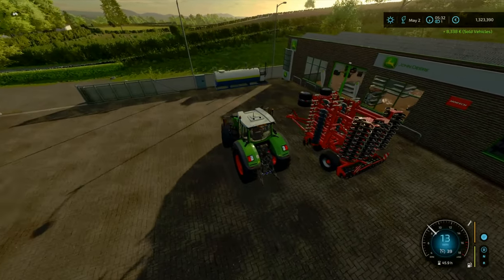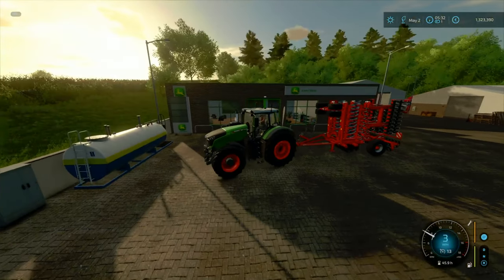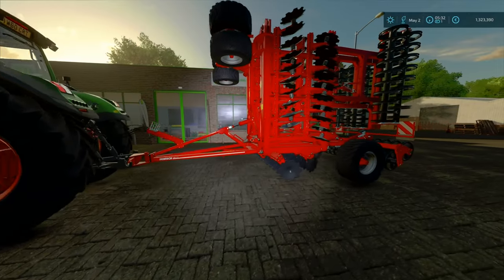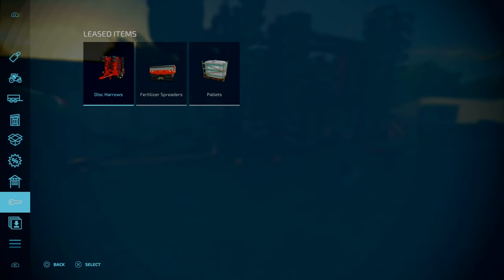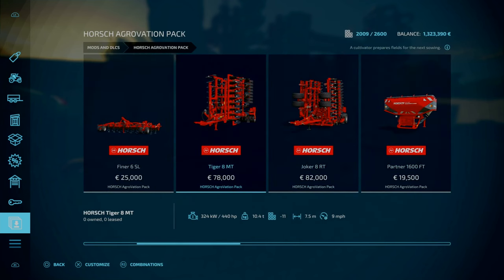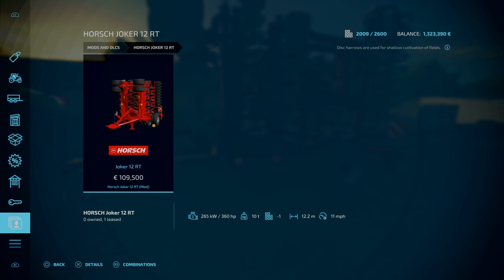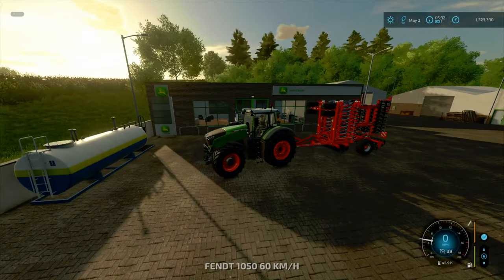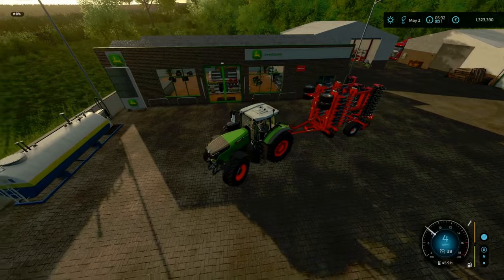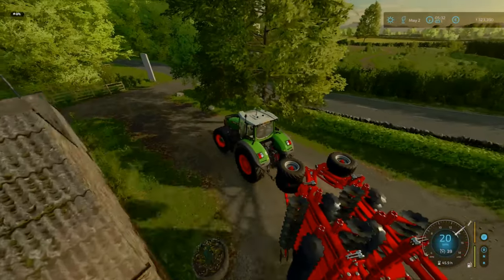It was going to struggle fitting around some lanes - even on the road there was overhanging. That's why I've gone with the Horse Joker 12 RT. I don't think it's part of the horse aggravation pack - I think it was a modded one. Yeah, so that's a hundred grand. We should look at horsepower - actually fair enough to use the Massey or the 355 on this. I thought we'd use it for the ridging - it's not too demanding.